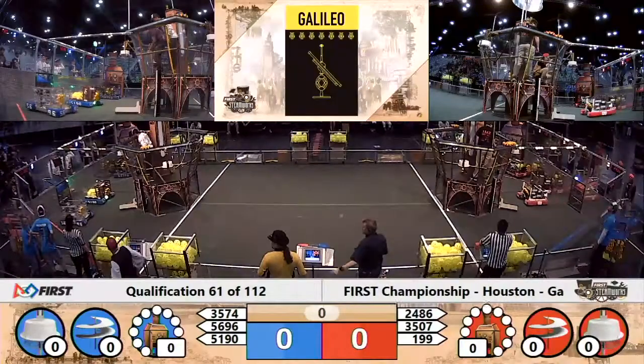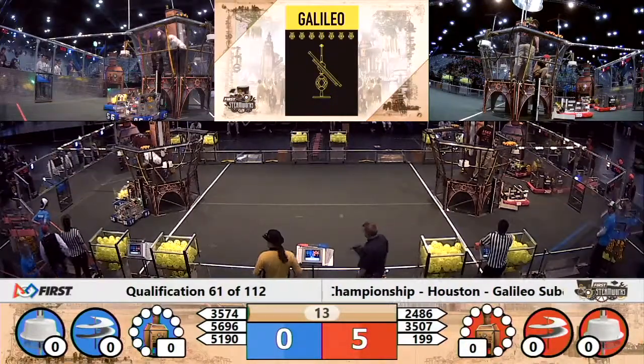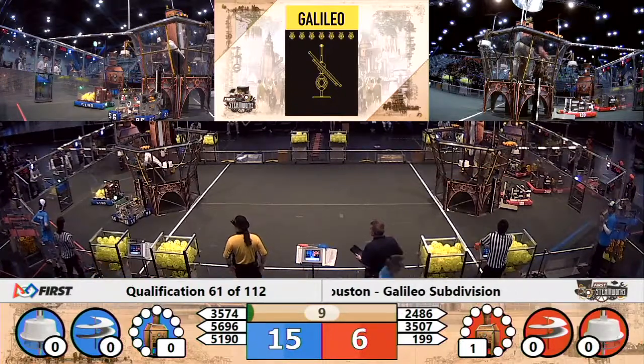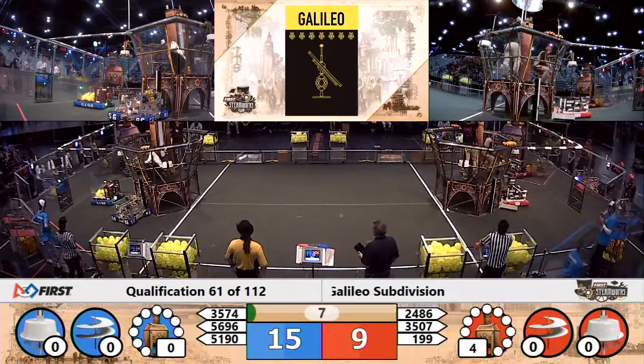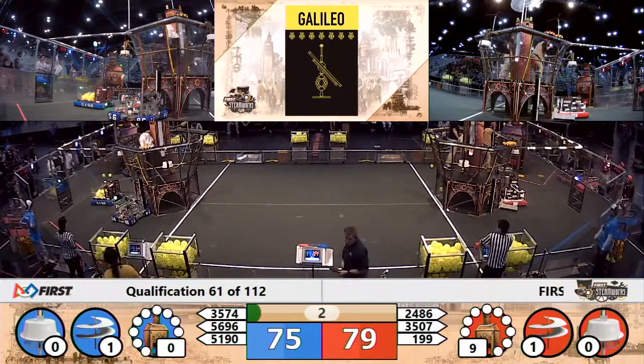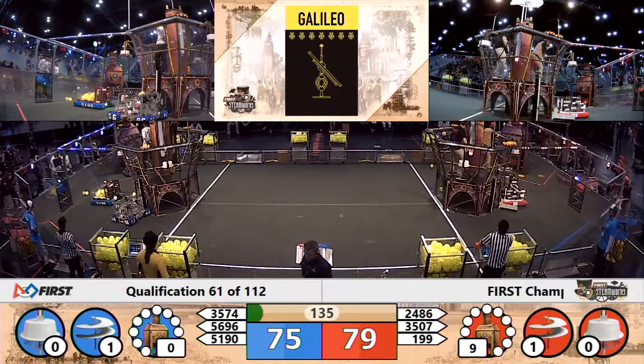One, launch them! Here we go in autonomous mode, Blue Alliance. Green Hope Falcons delivering that gear up into the slot with the pilots. And a little bit of fuel up in that boiler for the Red Alliance.